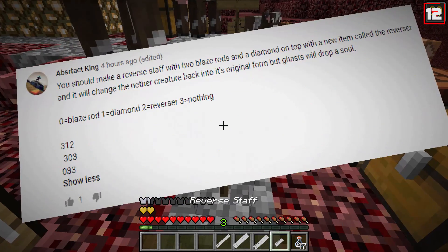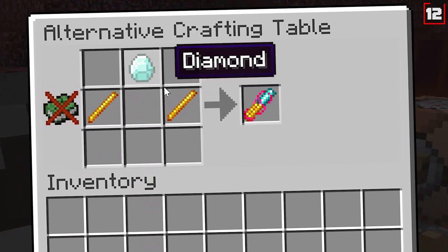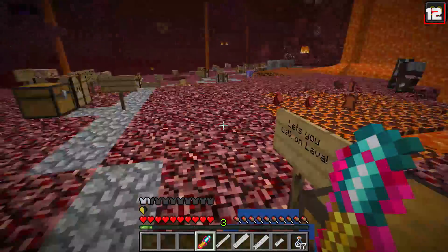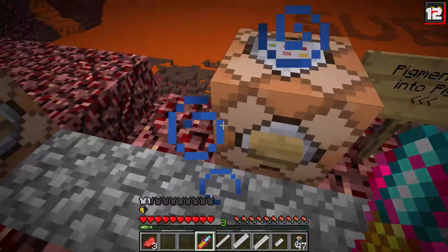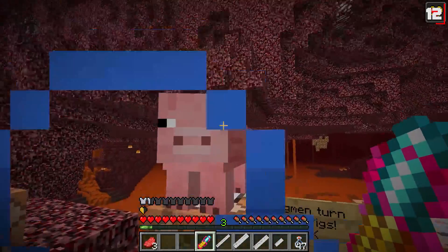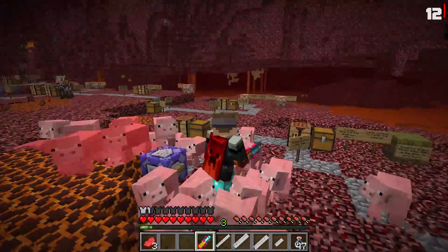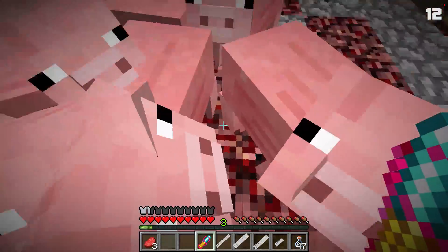Number 12: The Reverser Staff, suggested by Abstract King. Right-click with it to reverse certain entities. We can turn magma cubes into slimes — oh, that one was too big! You can also turn pigmen into pigs instantly. We spawned a few of them and right-clicked — piggies everywhere! They all want to push me off a ledge.